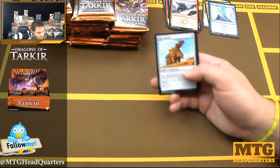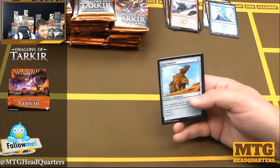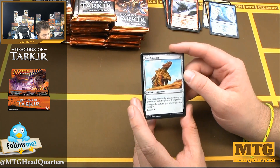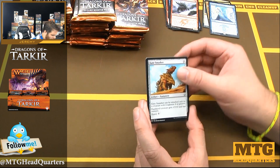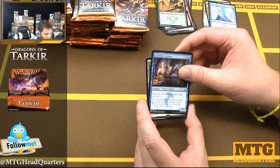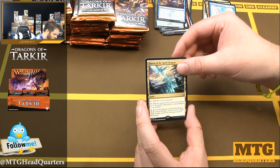The pile of random rares is definitely stacking up and I need to make some HQ packs soon. Be on the lookout for those — I don't know when that's going to be but hopefully somewhat soon. We have Gatecrash — Gate Smasher, Salt Road Ambushers, Youthful Scholar, and Haven of the Spirit Dragon.